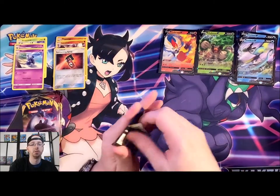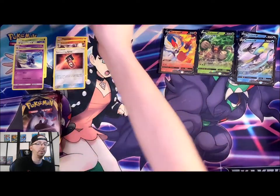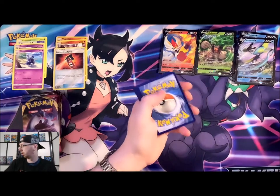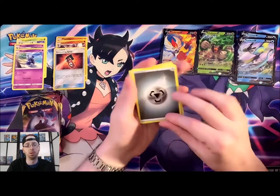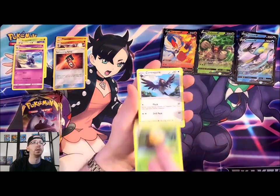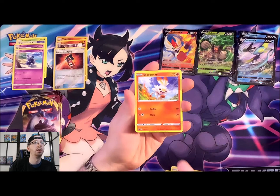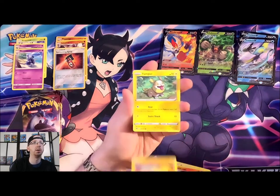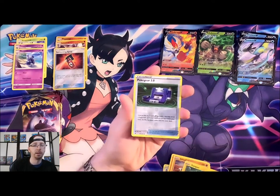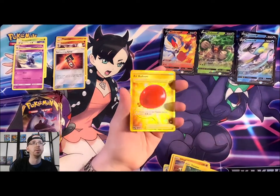Zamazenta pack — there's the code card. Steel Energy, Mantine, Dottler, Coalossal, Cottonee, Scorbunny, Silicobra, Yamper — looking pretty cute as Yamper does — Grookey, Reverse Holo Poké Gear 3.0, and ooh — a gold Air Balloon! Pretty hype.